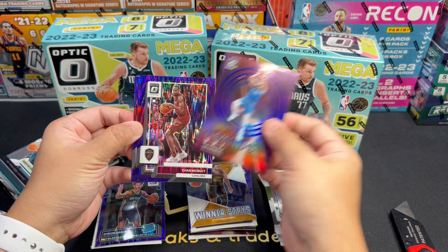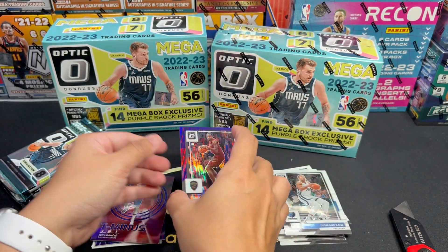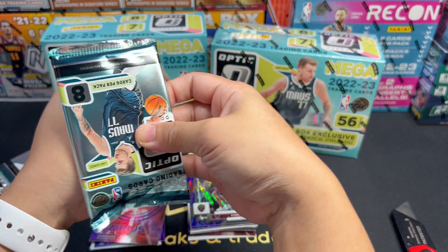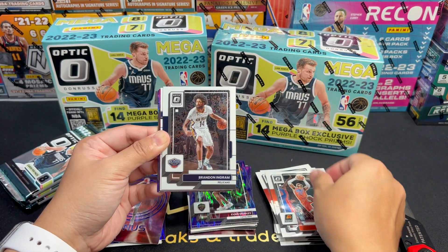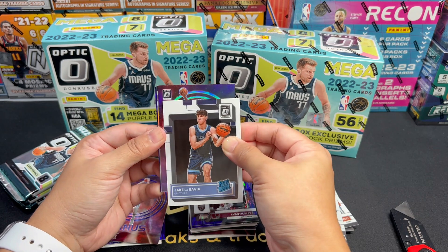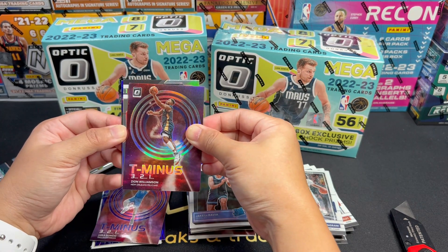Sadiq Bey, McDermott, Schroeder. Our first Rated Rookie is Jaden Hardy of the Mavs. Zion Williamson T-321 — first insert. A Winner Stays — oh my god, still wearing the Golden State jersey — Draymond Green. So our first Purple Shock is Draymond Green and CJ McCollum.